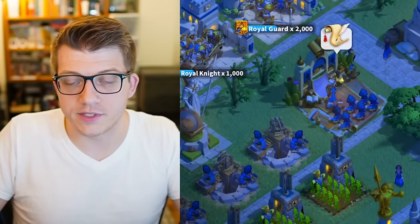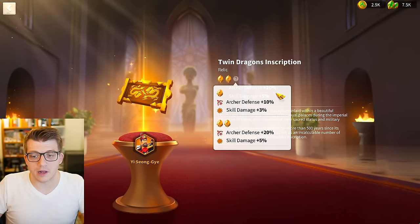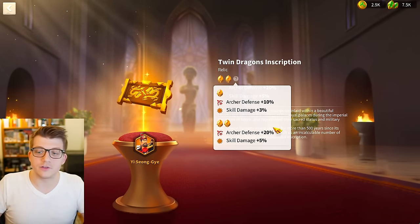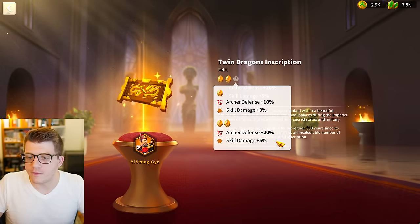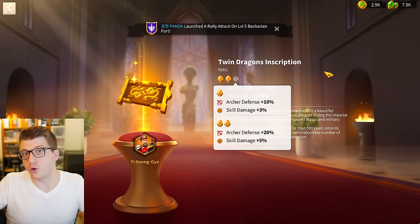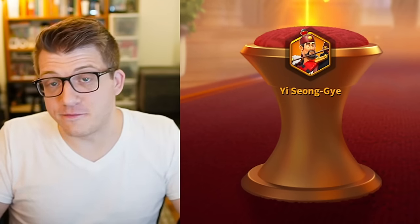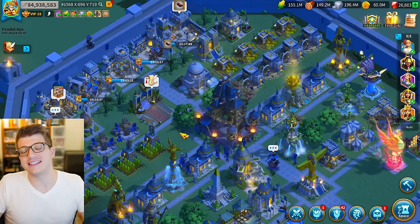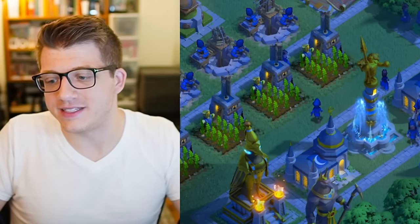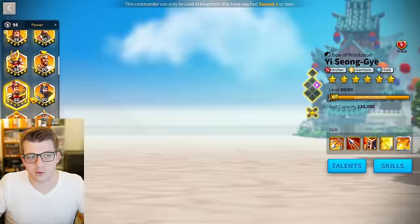The wedge formation is by far the best formation for Yi Seong-Gye — skill damage is the name of the game for him. He also has a pretty good museum relic: at level one he gets 10% archer defense, and at level two he gets 20% archer defense, plus 3% skill damage bumping up to 5%. In total that's 55% bonus skill damage for Yi Seong-Gye. With the wedge formation that's 60%, with the Ottoman Empire city that's 65%, and with the Twilight Falls city skin that's 70% skill damage.